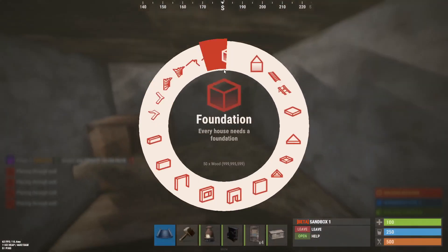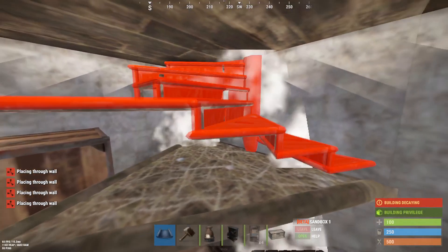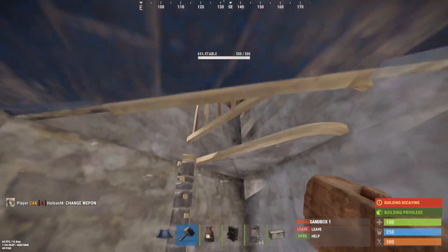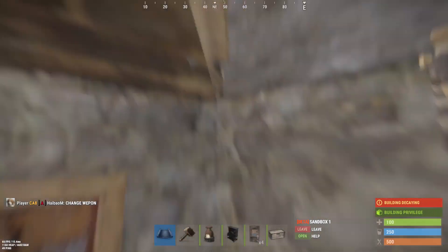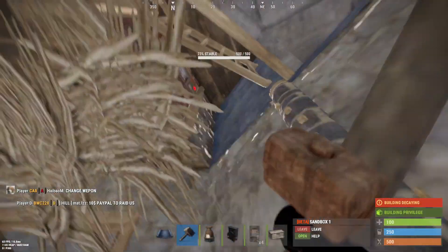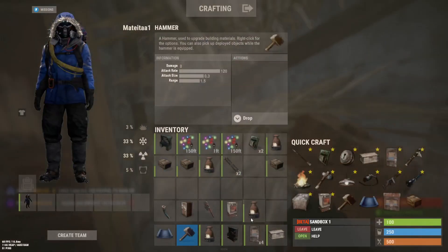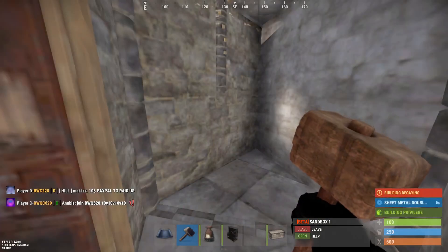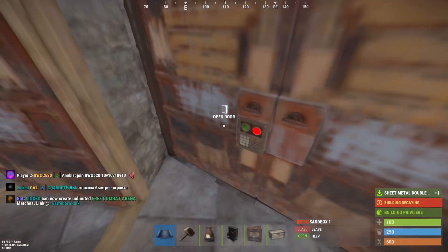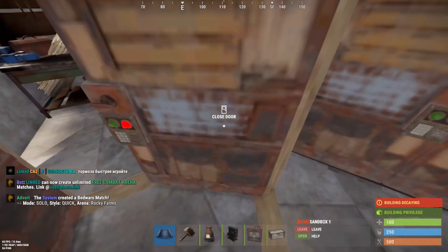There you go. You now got a bunker. Here you go, have fun with your bunker. If you do destroy this, it isn't going to do anything. I also recommend having a door here — just a double door, like so. So if they shoot rockets, at least you have another layer of protection.